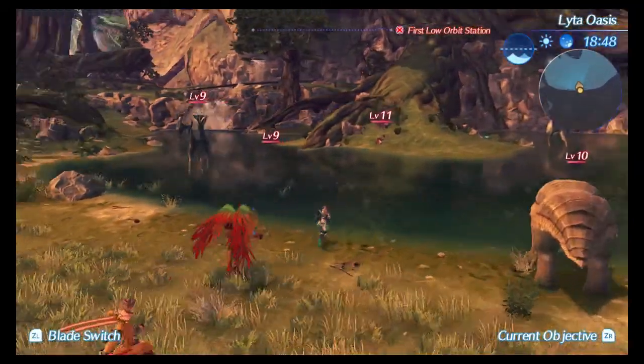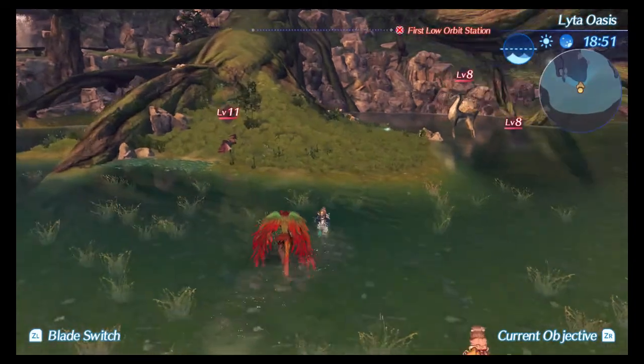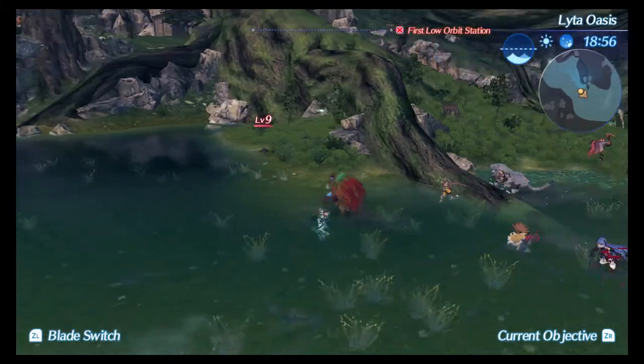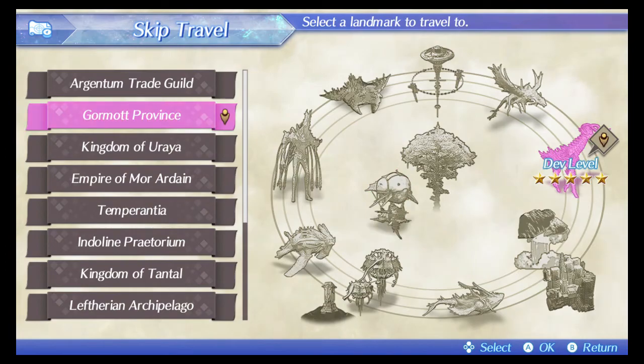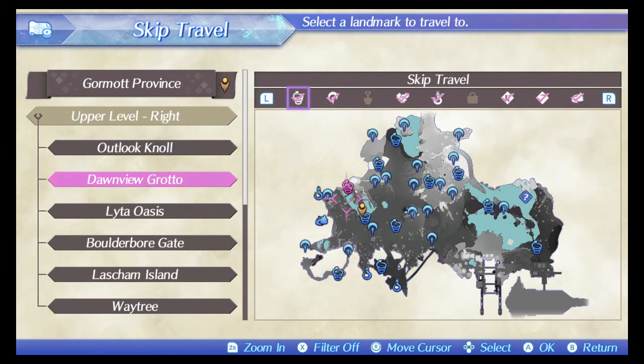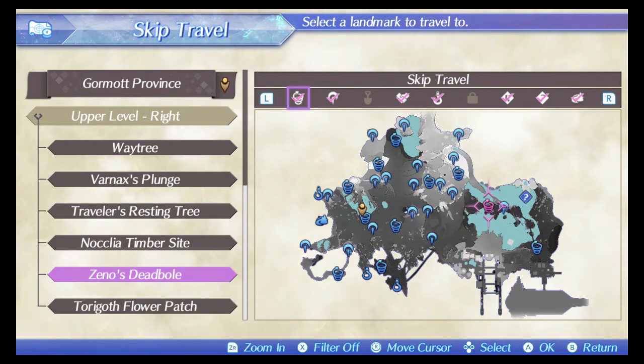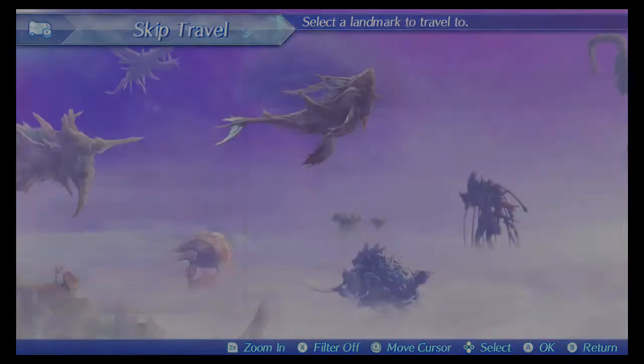I believe it's Lito Oasis — actually no, sorry, that's the wrong place. It's actually Senna's Deadpool. By the end of the game you should be around level 70 by the time you beat the final boss.